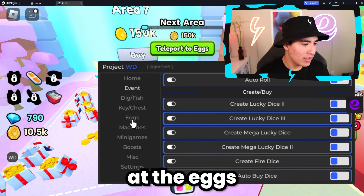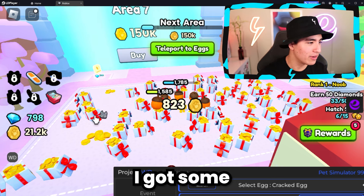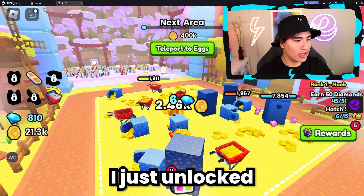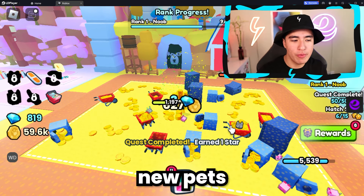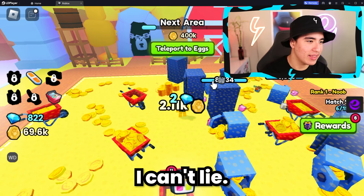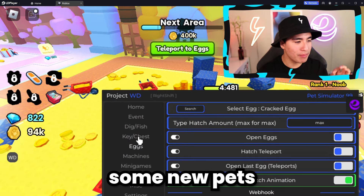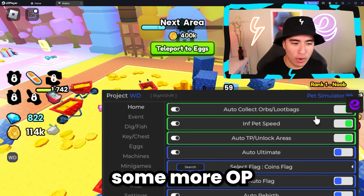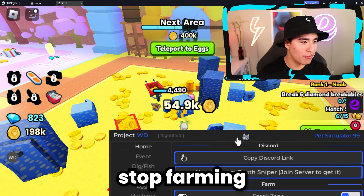If we look at the eggs options, I have some decent pets — some mid pets, they're not bad. I just unlocked the new area automatically. I really do want some new pets because they're kind of trash. So let me turn off this auto farm and let's go buy some new pets with our script, which will help us get some more OP pets way more easily.